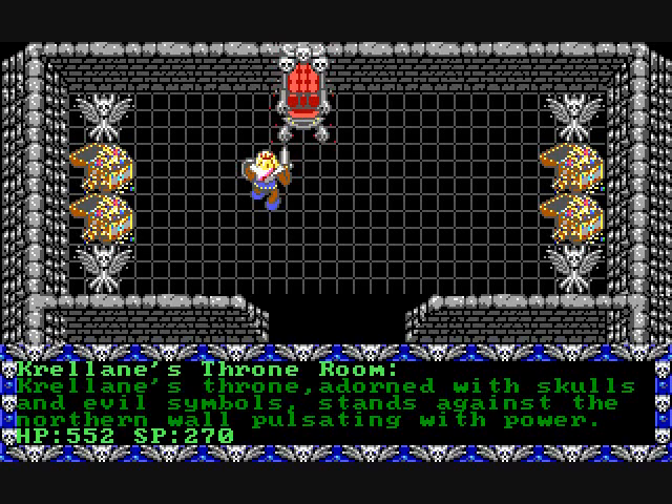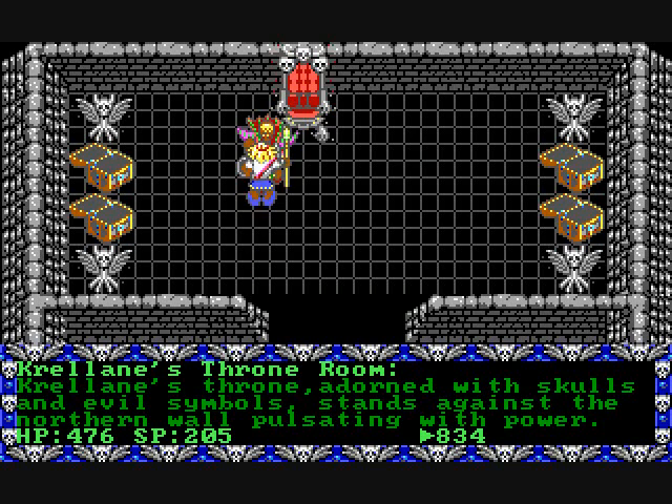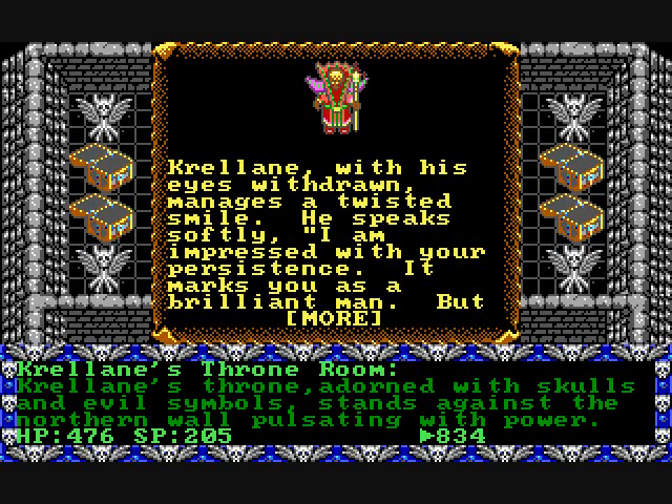Now, when you defeat him, you think that's the end of the game — well, you'd be wrong. You get no clues as to what to do next. You go up to his throne and there's nothing there. So this is how you actually beat the game: you talk to him. That's why he didn't attack.